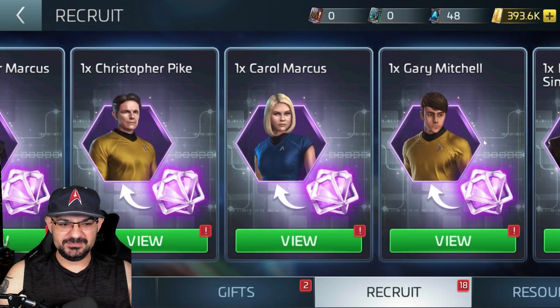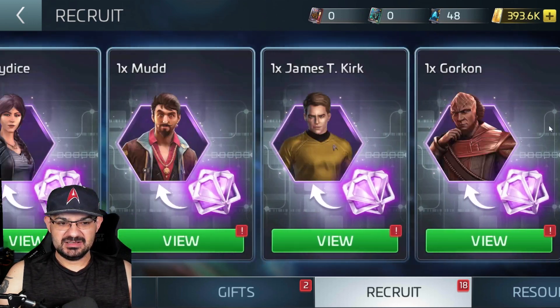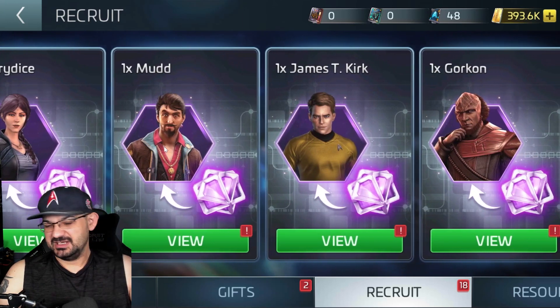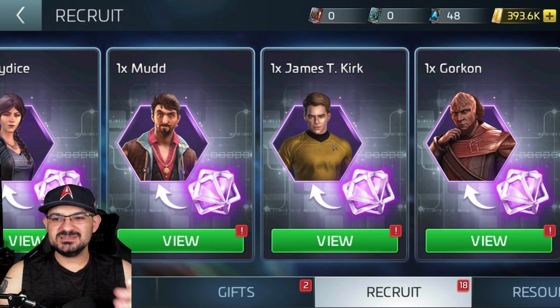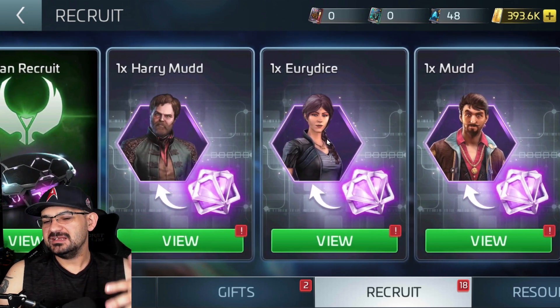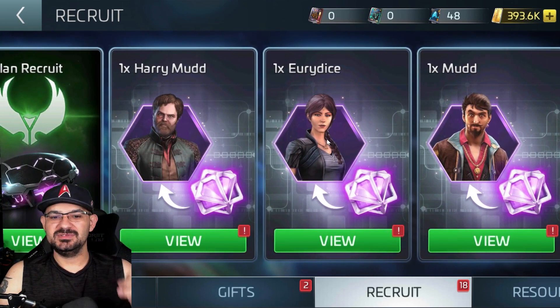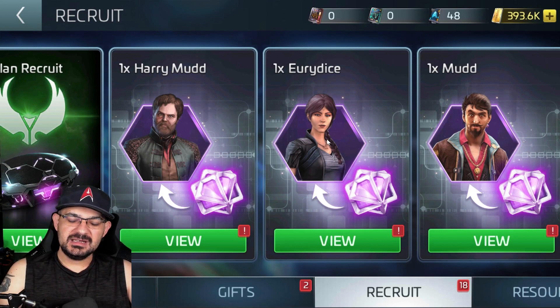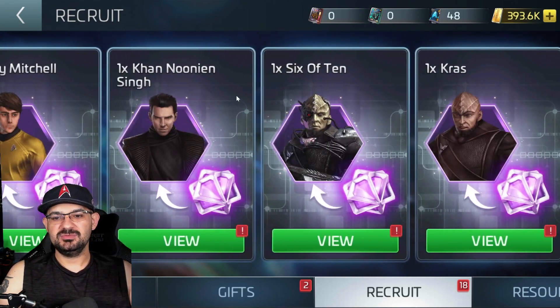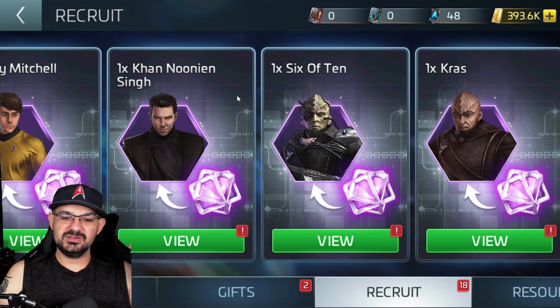We also got transporter shards added a year or two ago, which are handy, but they haven't really improved on them. They only added six officers — Mud, Urd, and Harry Mud again — but those weren't ones people actually wanted. You still run into walls like independent credits, nano probes, or needing ten leveled up for certain goals. The game just keeps requiring independence and nano probes.